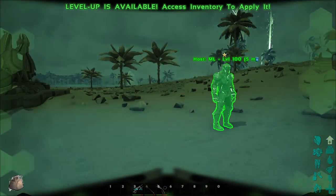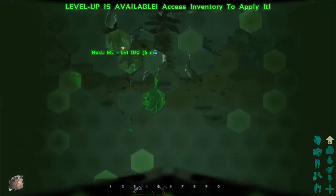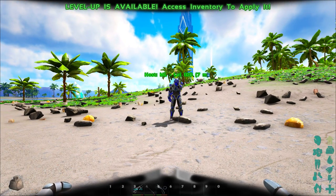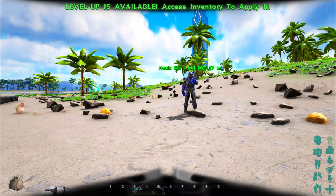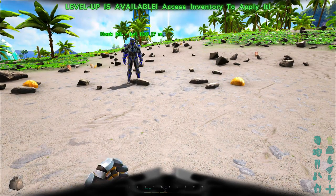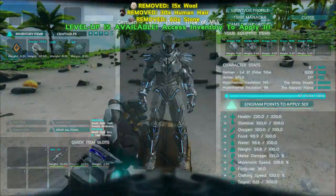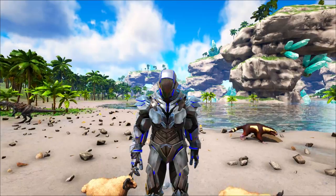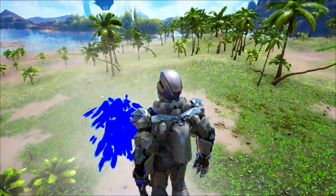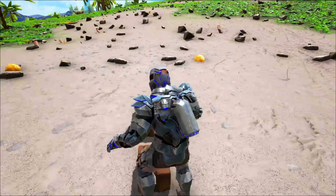The last mode is a combination of the hostile/neutral/friendly detection and night vision at the same time. That covers all four modes of the tech helmet. The chest piece actually has an integrated jetpack — if you hold Space, the jetpack shoots you up, and if you double-tap Space it does a boost which you can use to infinitely boost upward. You can also super jump off the ground by sprinting and then double-tapping Space for a huge boost.